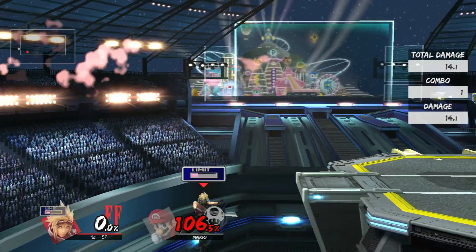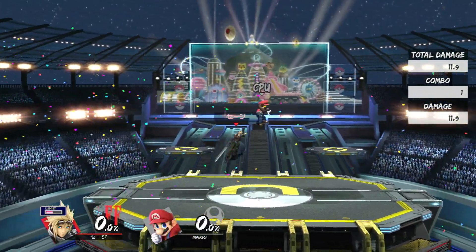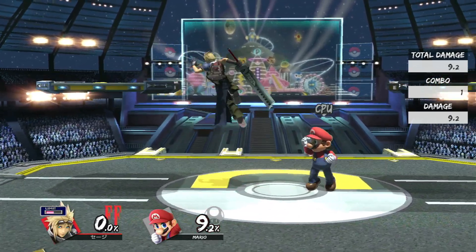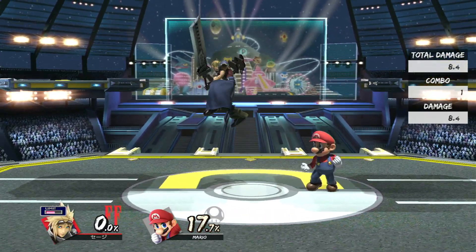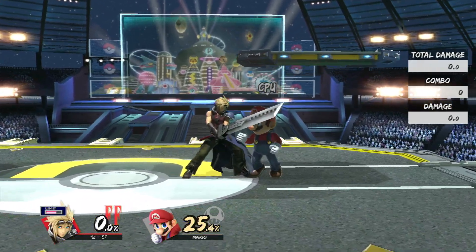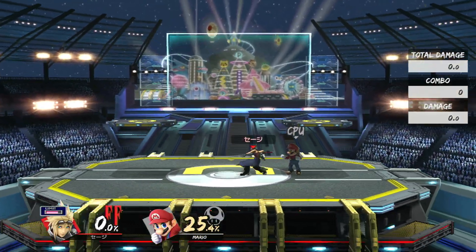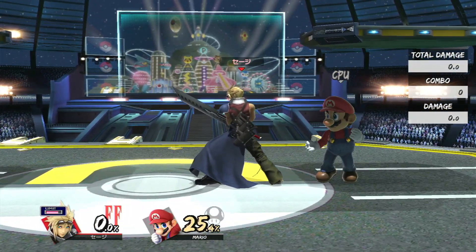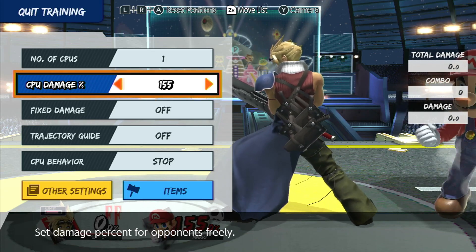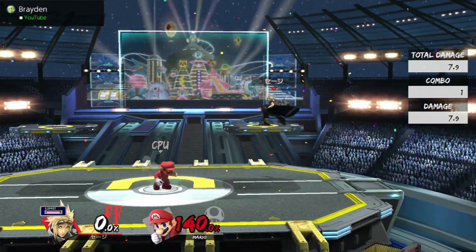Back air is spaced at minus three on shield, and only minus six when shielded, which is insane because most characters cannot punish that. The hitbox is huge — not a lot of characters can really deal with this. Combined with being able to limit-cancel — you basically jump-cancel out of it, you limit and then jump, same as the troll shot — to get more momentum and mix up your movement. This move is broken. It also just kills. Using this move a lot is a pretty good indicator you should be using back air.